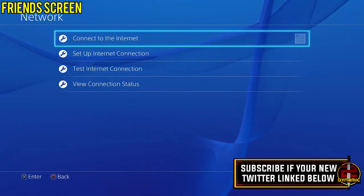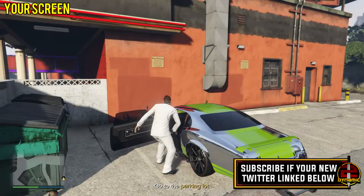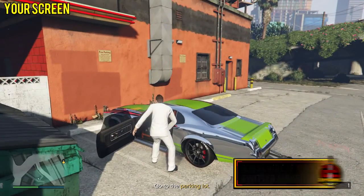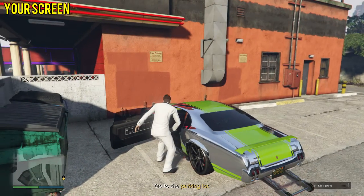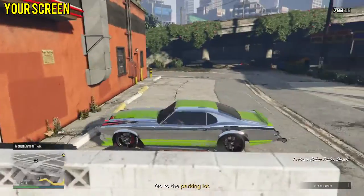If he does this correctly, the vehicle is going to spawn in, and when you press to get inside of it you'll be able to get in. From there you're pretty much done — he has transferred a vehicle from single player into a mission, and from this mission you can now store it straight into your garage as a personal vehicle, which is pretty insane.